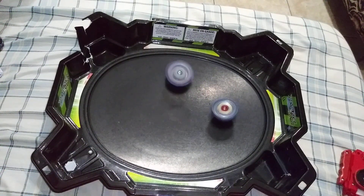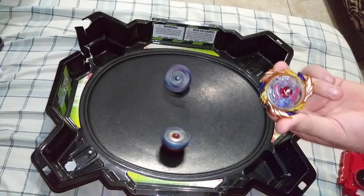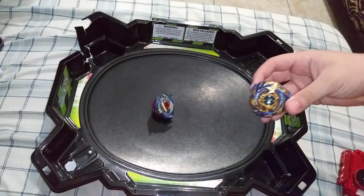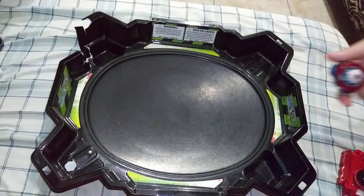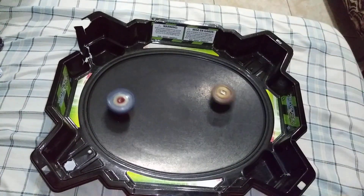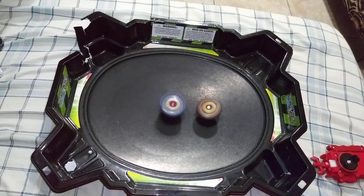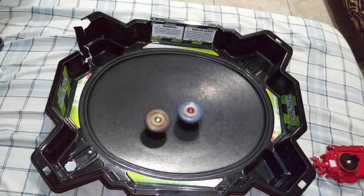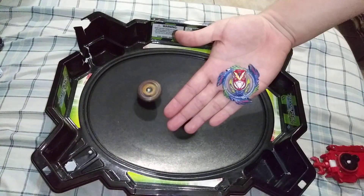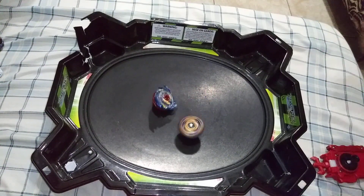For our final test subject, I'm gonna try it against Genesis Valkyrie — homemade ultimate reboot versus original reboot, which one is better? But first, Drain Fafnir — two battles, one launched by the launcher and one hand-spun. Three, two, one, let it rip! When I get the real ultimate reboot I'm gonna put it on Strike Genesis Valkyrie. I'm just missing the tip. Looks like Drain Fafnir gets that one.